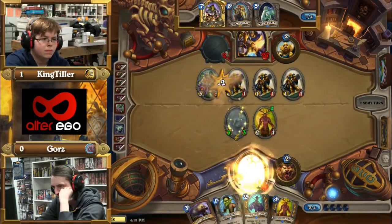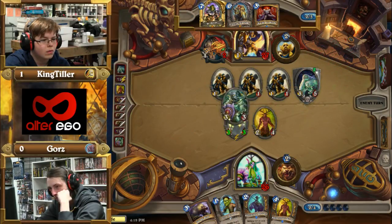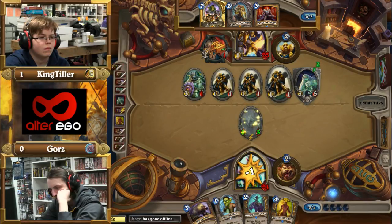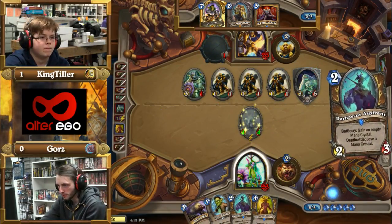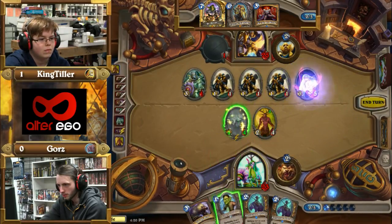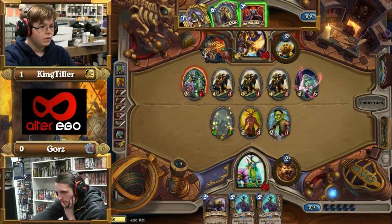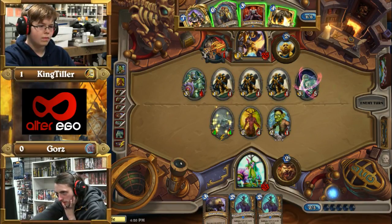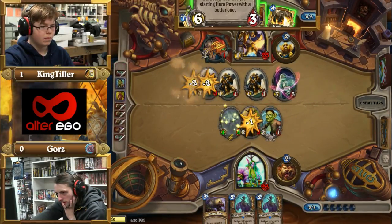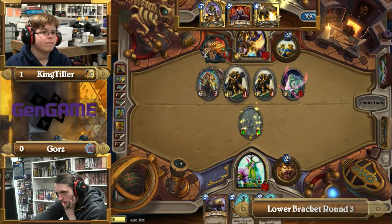The Druid has Savage Roar, but there are no good uses for it. He's playing poison seeds and roots but not Violet Teacher — I feel like roots with Violet Teacher is so important. I think aggro Druid as a whole is outdated, but if you want to play it you have to play the egg variant — Dragon Egg, Nerubian Egg, and Soul of the Forest. King Tiller continues to lay on the BM non-stop.